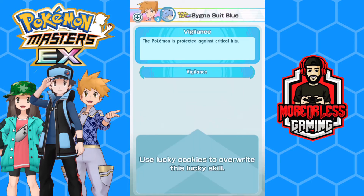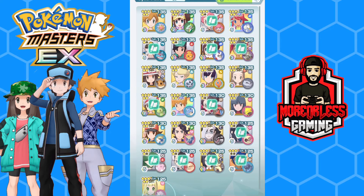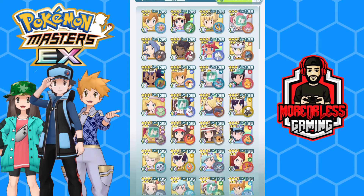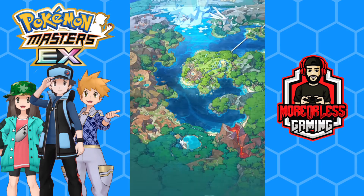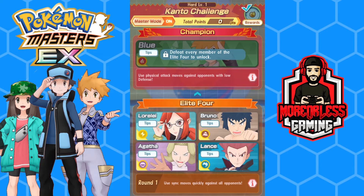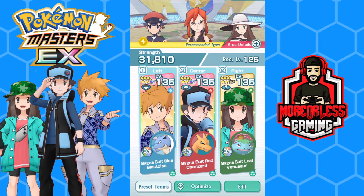Ideally you want one of each role on your team: a striker to deal damage, a support to take damage and buff your team, and a tech to disrupt the opponent's strategy. A great example of this is the Kanto Trio — this team has it all. Anytime anyone has an issue getting through a stage, it's 'Kanto Trio, let's go.' I've done a Battle Villa run with just the Kanto Trio and they are that good.